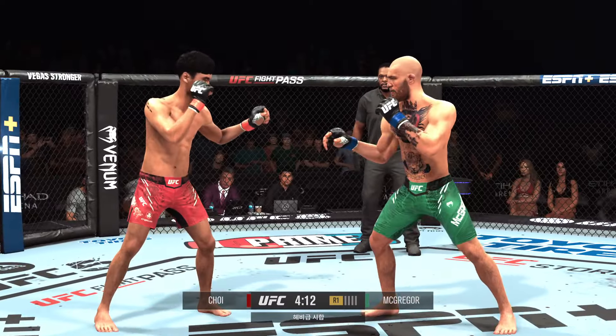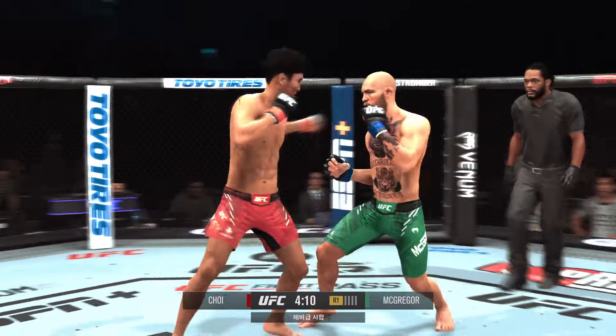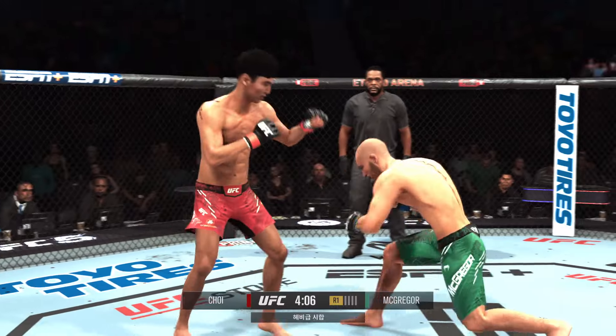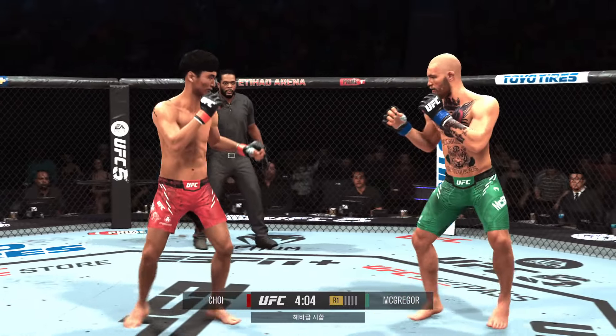Kickboxers love the high guard. The way to fight the high guard is to throw things around the side. That hook is a very good shot that can land against a guy with that tight high guard.